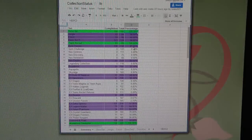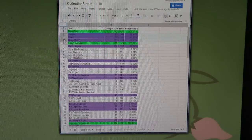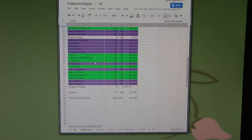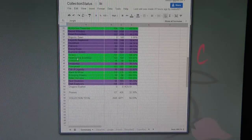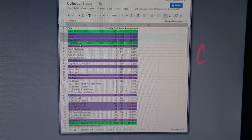Anything in green is a complete set — like Base Set here, Team Rocket — you can see it says 100%, that's complete. Anything in purple means I'm collecting that set, so Jungle, Fossil, Base Set Two, Gym Heroes, and all the ones below. And white means I'm not currently collecting them.